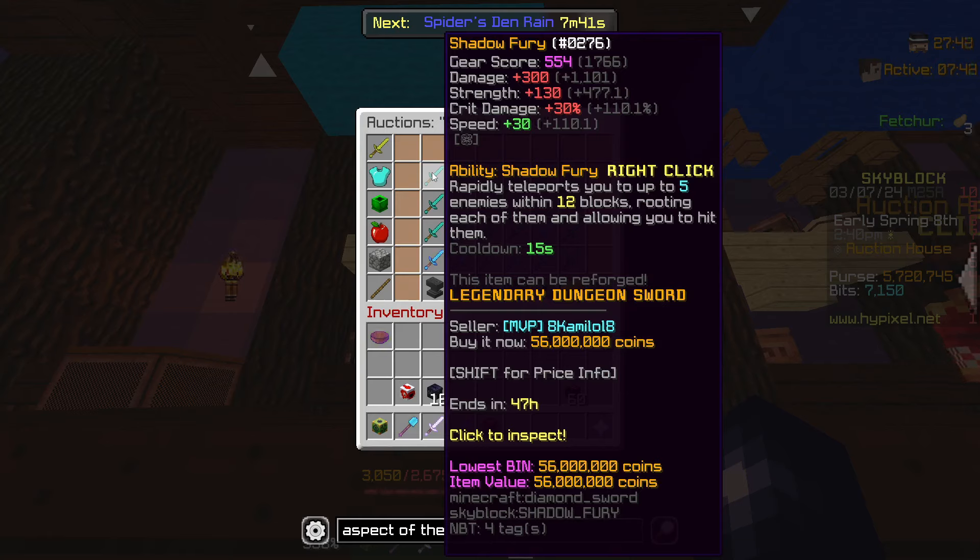How about something like a Shadow Fury? Even slightly better, at 56 million coins, our damage is plus 300 at base, plus 130 strength, and plus 30% crit damage. We get 50 more damage than the Blade of Dragonfire, we get 20 less strength, but we get 30 more crit damage. So the Shadow Fury is going to be better in terms of straight-up damage than the Blade of Dragonfire.